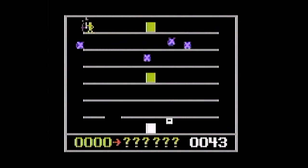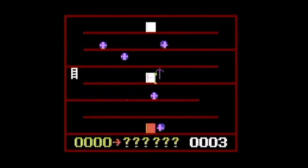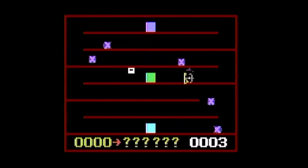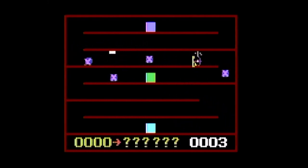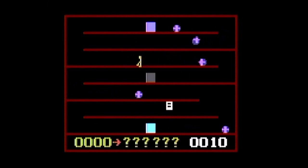Pickaxe Pete is an early platformer for one player only. When you power on the game you can press zero through nine to select one of the ten screen setups. Each screen has three doors and ladders that appear and disappear, just like several other Odyssey 2 games. Pickaxe Pete is a single-life game and boulders randomly come out of the doors.